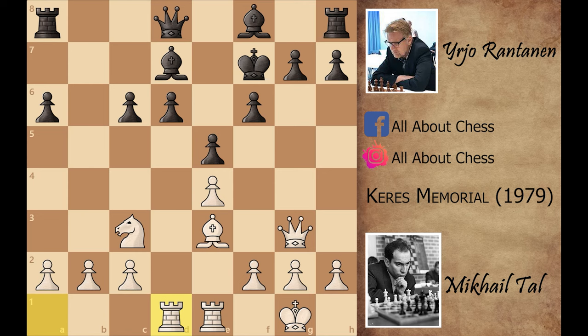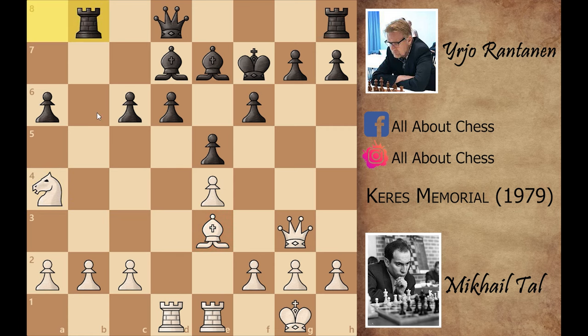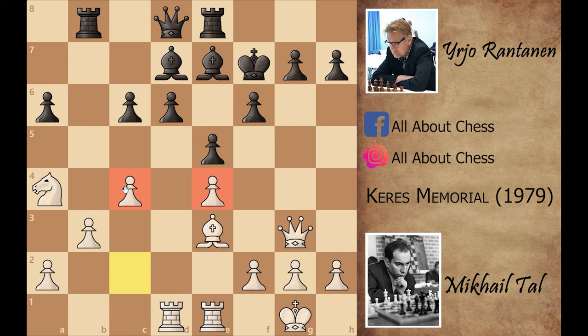Bishop to e7, knight to a4. Black was thinking that Mikhail Tal wants to place his knight on b6 with the help of the bishop. That's why he played rook to b8. But Mikhail Tal was planning to play b3 and c4. Rook to e8, c4 — and because of this e-pawn and c-pawn, Mikhail Tal has good control in the center.